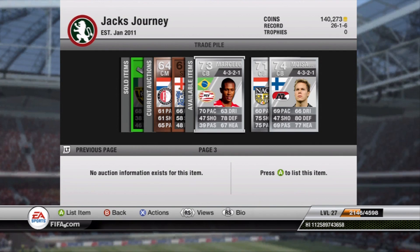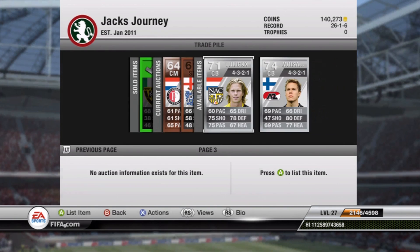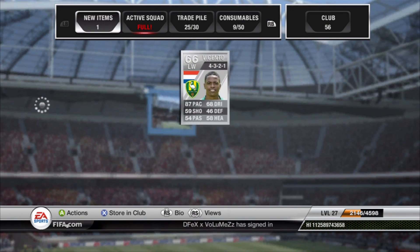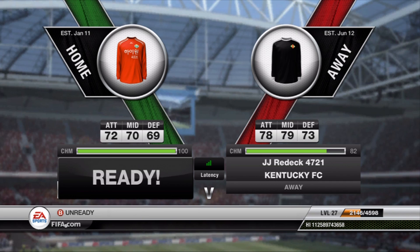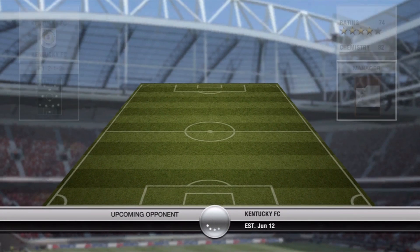We also go out and pick up Marcelo — I ended up picking him up for 700 coins, a good pickup. Could definitely sell him for a little bit more. 70 pace, 78 defending — he's going to be a solid center back. We also pick up a replacement left wing, Vicento. I also have Cabral and Drentha, so I'm not sure he'll make the squad, but I wanted to try him out because he does have four-star skills. And then we come up against JJ Redneck — Kentucky AFC, baby.